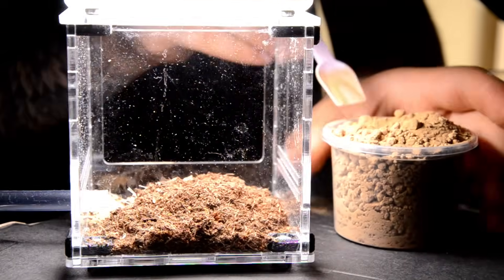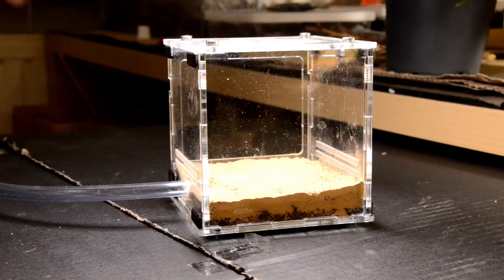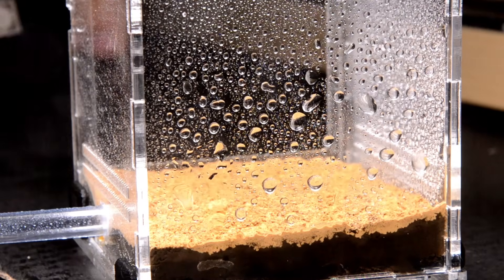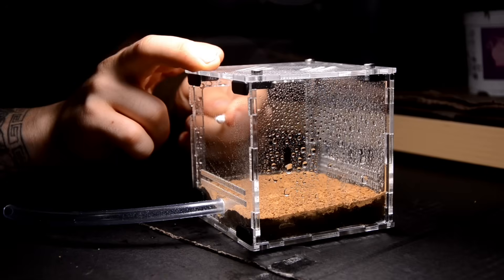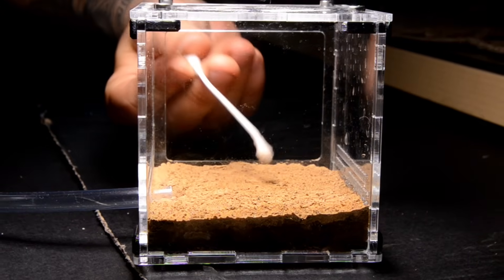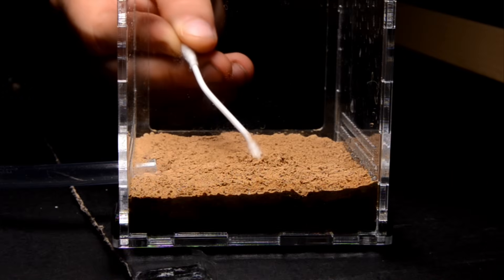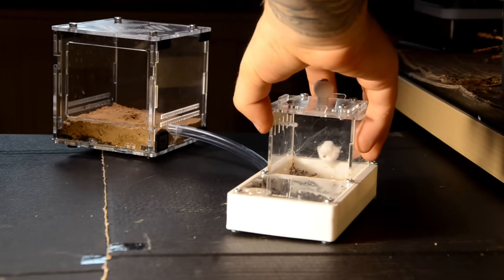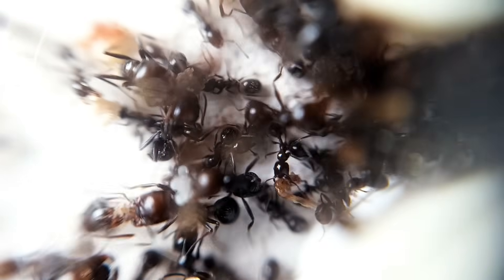I also decided to moisten it all and sprinkled water so that the ants would immediately start building incredible anthills here. Now I carefully remove the remaining water on the walls of the box, and I make a small hole in the center of this arena, like an entrance to the future anthill. By doing so, I want to show the ants that they need to start digging the clay in the middle so that it looks beautiful.